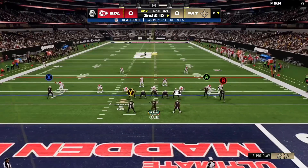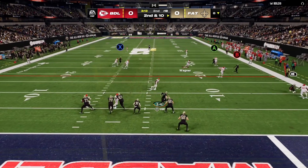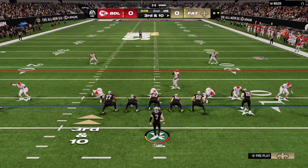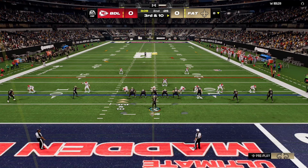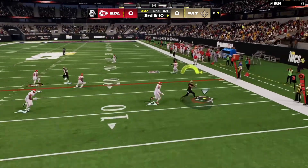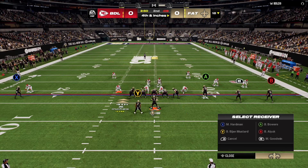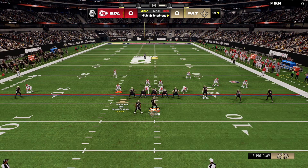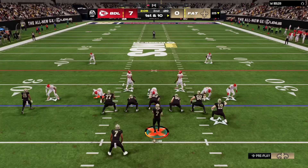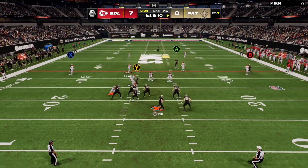On the second drive, Taysom Hill steps up and launches it — but overthrows badly, unexpected from a 99 golden ticket. On third and 10 he throws down to Marquise Goodwin but it's inches short. Fourth and inches — Taysom tries to pass but it's batted away by the D-line, so it's now 7-0. Taysom Hill needs to get cooking.